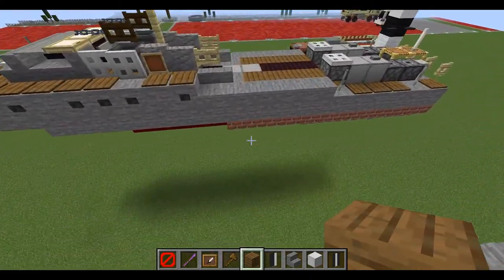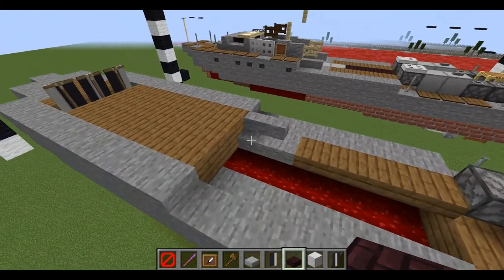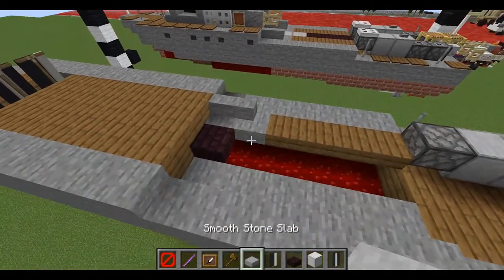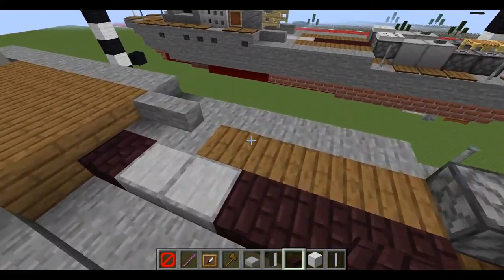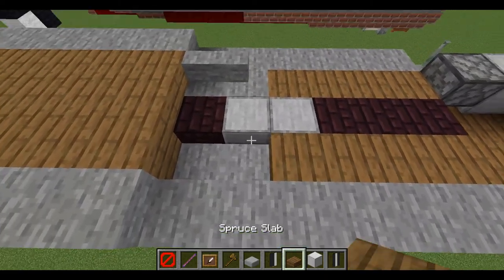In the middle we're going to need some stone slabs and some netherbrick slabs. First place down one netherbrick slab, two stone slabs, and then three netherbrick slabs. Starting from the back of this layer place down one, two, three, and four spruce slabs.